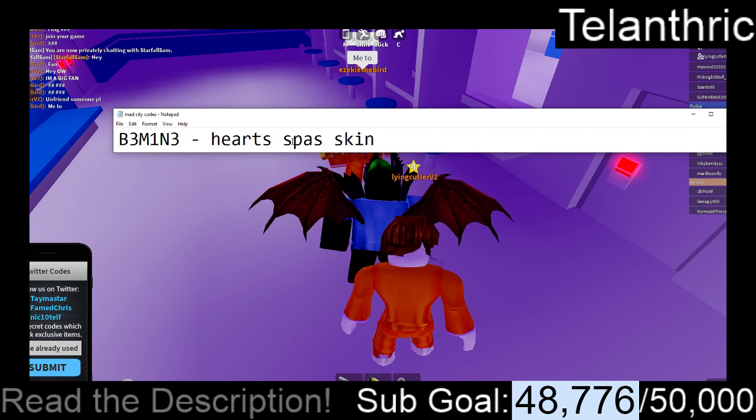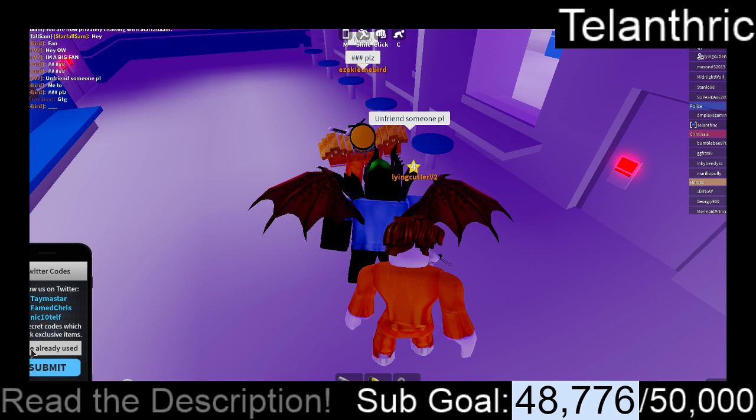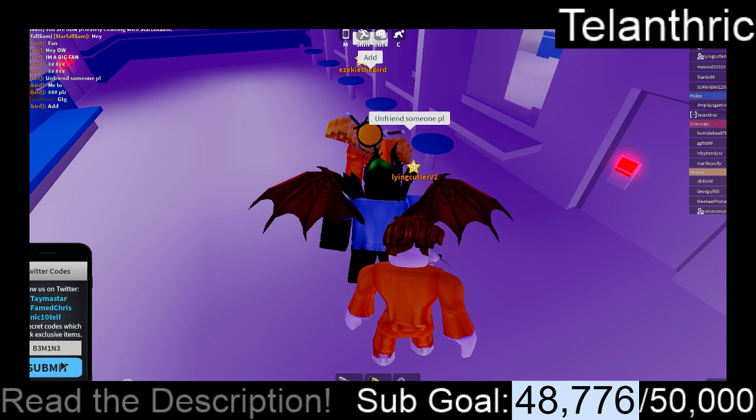The next code is B3M1N3, and that's going to give the Hearts SPAS Skin.